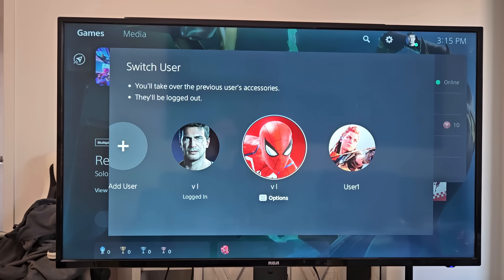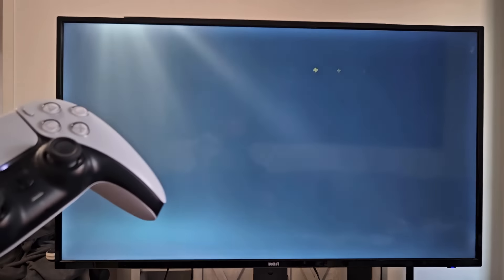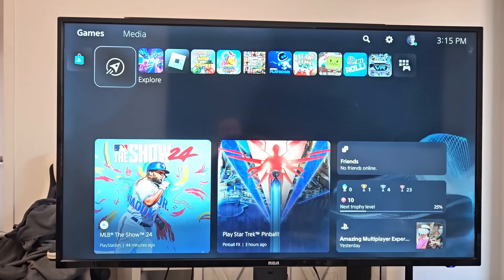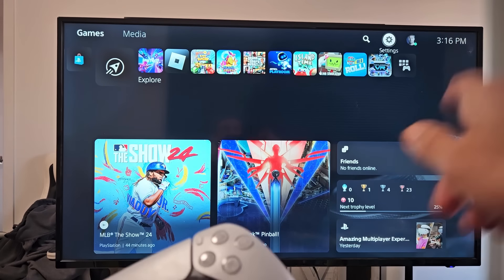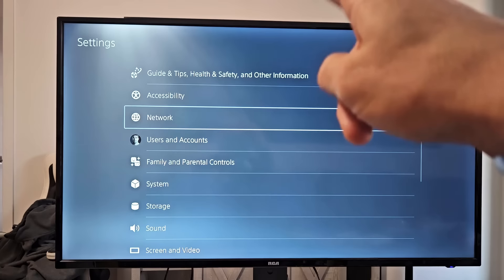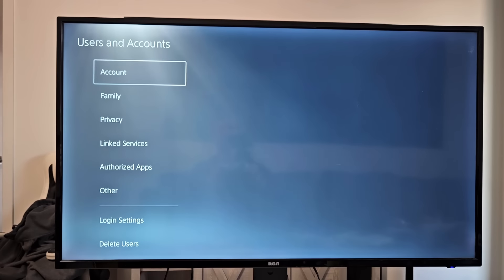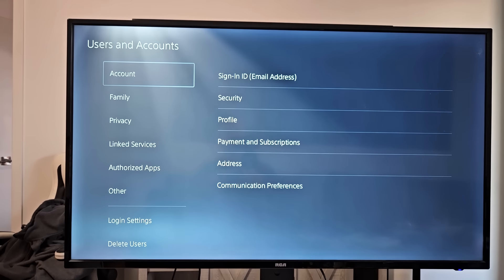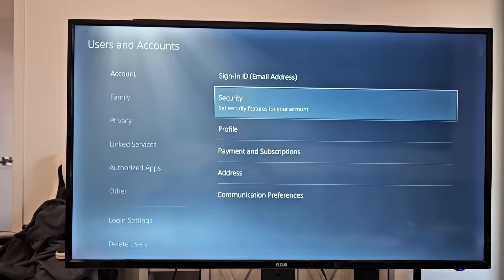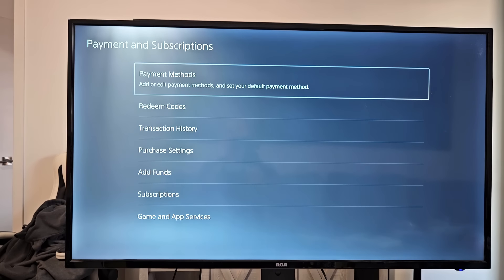On my PS5, make sure you go to the right account where the V-Bucks are going to go. From the homepage, go to Settings — the little gear icon. Then go down to Users and Accounts. Under Account, go to Payment and Subscriptions. Then select Redeem Codes — the second option down.